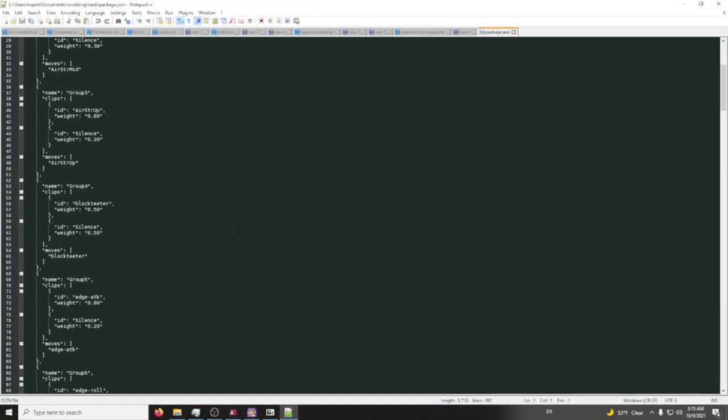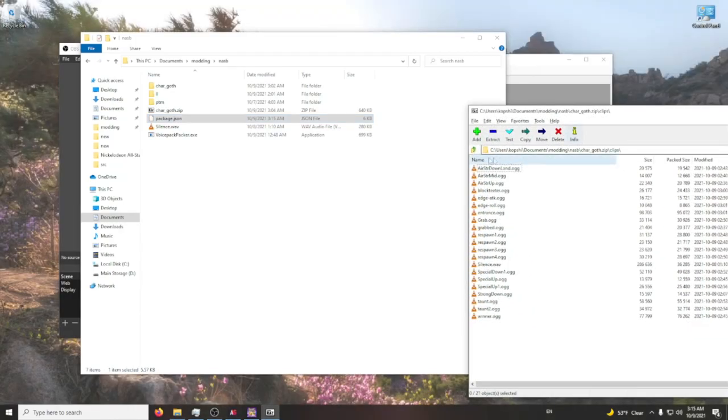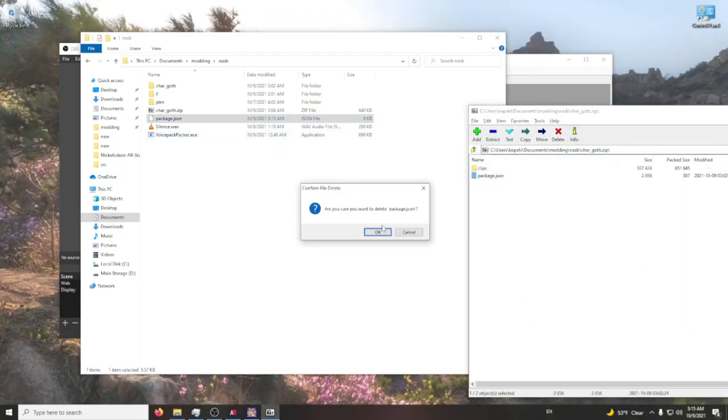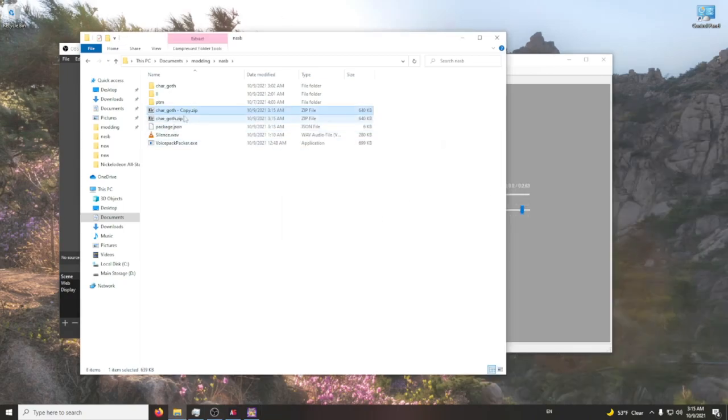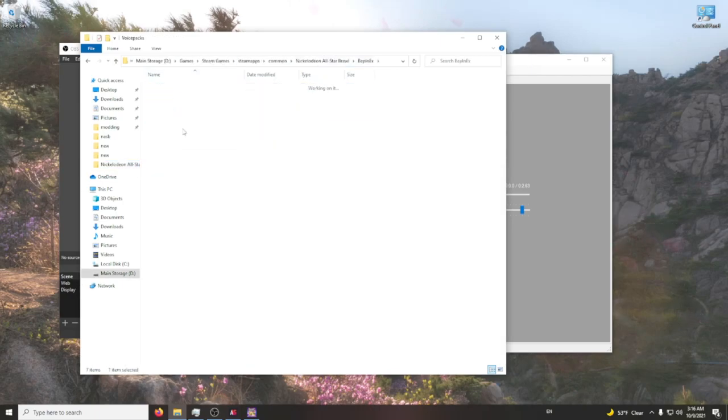Now that we've got the JSON done, make sure it's the right one. Go in, delete the original package.json, drag and drop the new one in, and then name it '.voicepack' — not voice lines, voice pack.